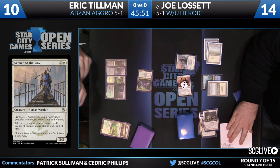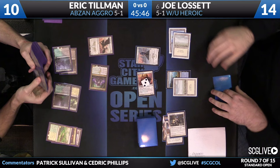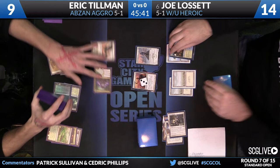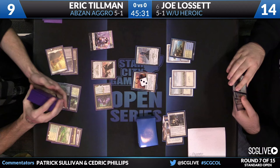Death Dealer's going to come across for two points of damage. Wind-Swept Heath will be sacrificed. Now here's a Wingmate Roc with Raid. If you read Brian Braun-Duin's article this week about this deck — he lost in the finals of a PTQ with it, but made the top four of the Players' Championship in Roanoke — he said, 'Wingmate Roc: don't cut one of these. Play four. It is the best card in the deck.'